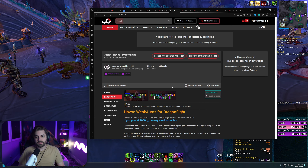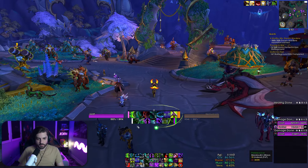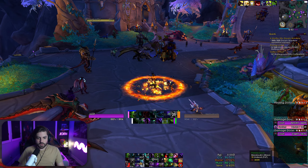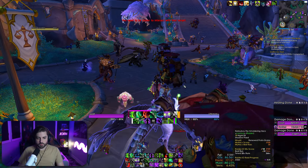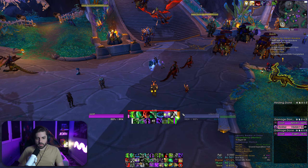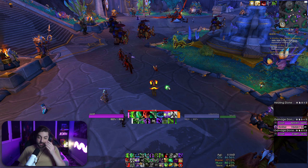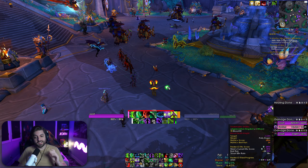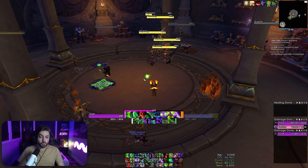The next one is the Havoc weak auras pack, designed by me and my buddies. This is what I use exclusively when I'm playing Havoc Demon Hunter. It's a sweet grow package right in the middle. You have your rotational abilities on the top, your utility and cooldowns on the bottom, your fury bar, and your aura bar so anytime you have a buff rolling it shows right there. The pink bar on the left side is Vengeful Retreat, the orange bars are Felrush, the gray one on the bottom left is your interrupt, and in the bottom right you have Sigil of Misery and Sigil of Flame. I made an entire video on this package — I'll link that. But if you just want to download the weak aura pack, the link will be in the description.